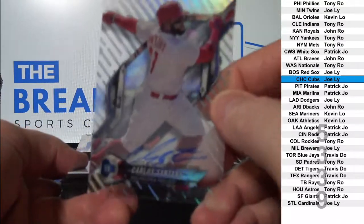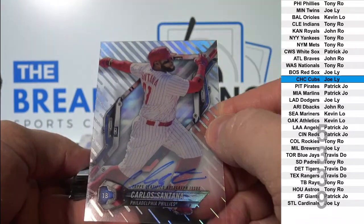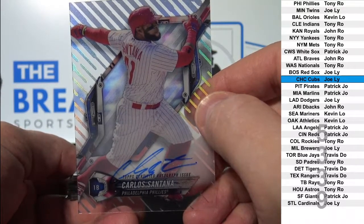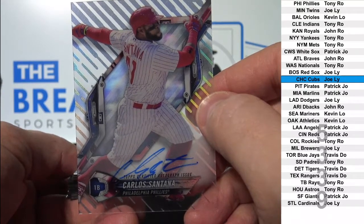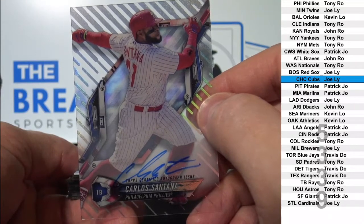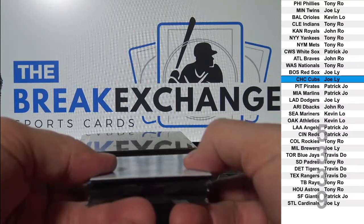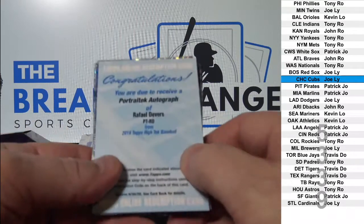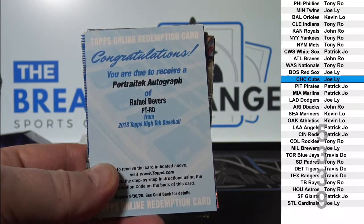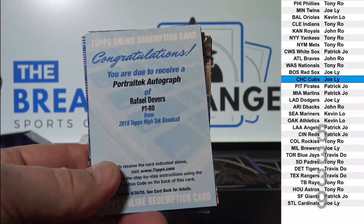First auto — Carlos Santana, to the Phillies. Tony R.O., who is new with us. Next one — I actually want to look this up for the print run — portrait tech auto rookie Rafael Devers. Let me see what the print run is on that portrait tech.